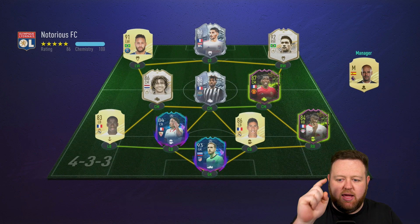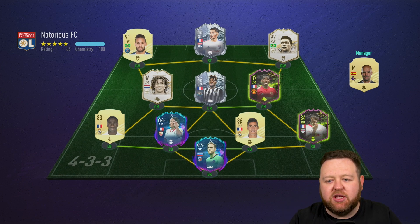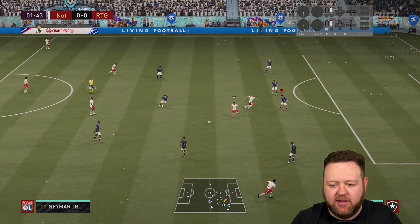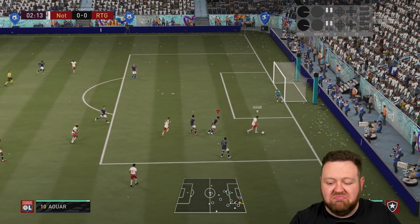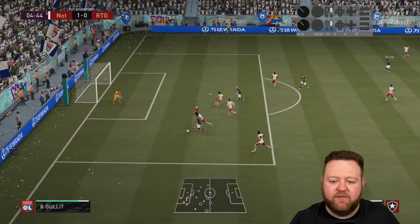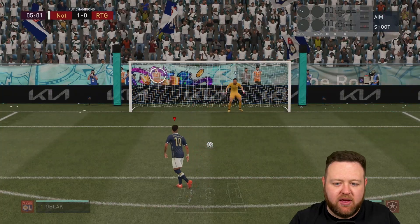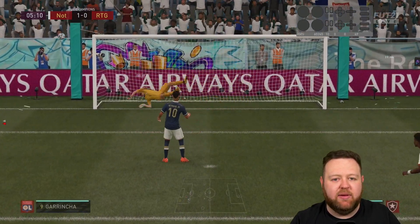We come up against — this right here is, I was going to say he's the best opponent I faced, he's the joint best opponent I faced this weekend. You'll see why tomorrow whenever I talk about the other one. But this guy just had my number — he knew exactly what to do against me. He was playing the 4-4-2, which is the 4-1-2-1-2 narrow's kryptonite in my opinion. If you're good and you use the 4-4-2, then you are going to annihilate me.